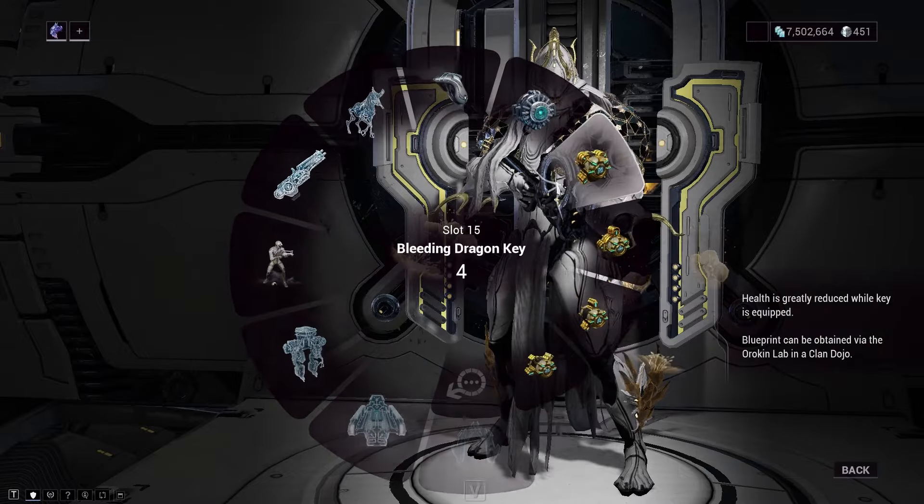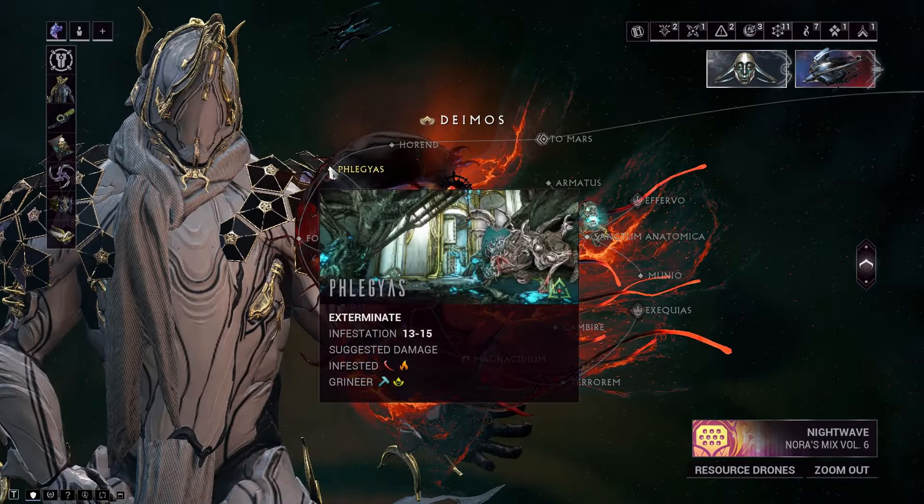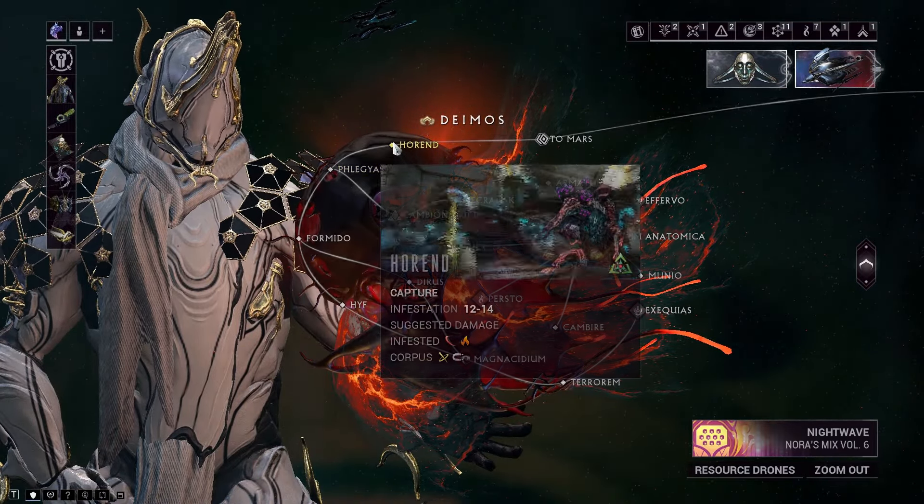Once you're done with the dragon keys, just equip them in your gear wheel. Then make your way back to the navigation again and start an exterminate or capture mission on Deimos.